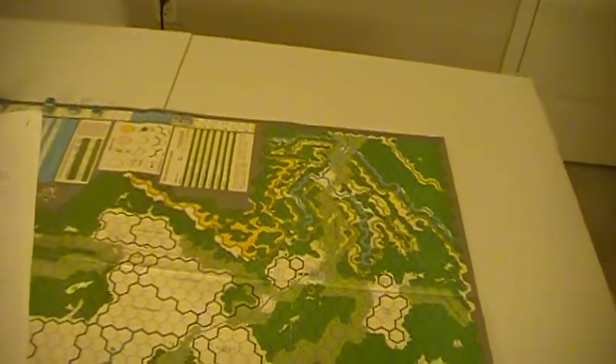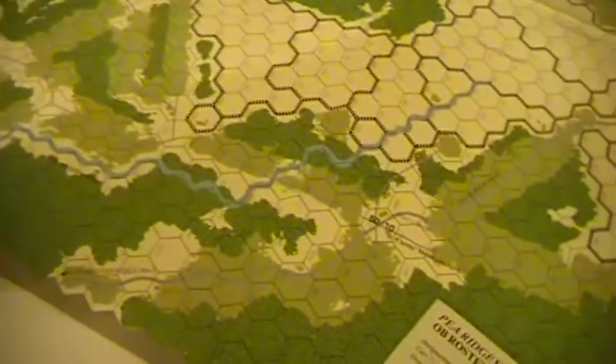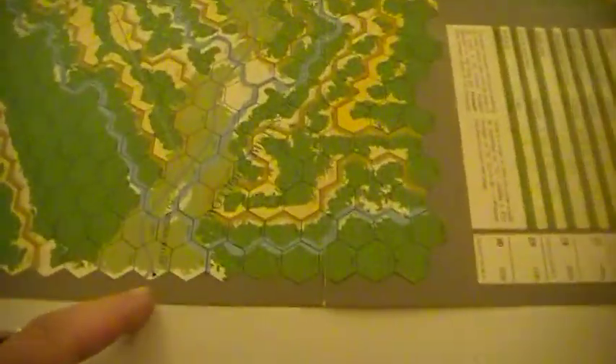There are some Union Colt repeaters. The Confederates have some shotguns, and we've got some pistols. Let's take a look at the entry axis. The Union comes in on 01-02-03 and 01-15, pushing in from this side. This guy is probably facing the wrong way. Hexes 39-06 and 39-46 — there's 39-46, and 39-06 has to be up here.